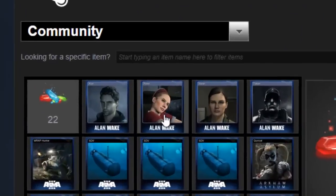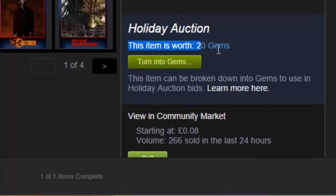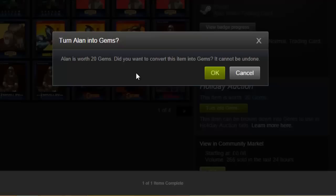Click on the trading card — it doesn't really matter which one. It'll say this item is worth 20 gems. So turn the card into gems. Alan's worth 20 gems. Do you want to convert this item into gems? It cannot be undone. Okay, we will.